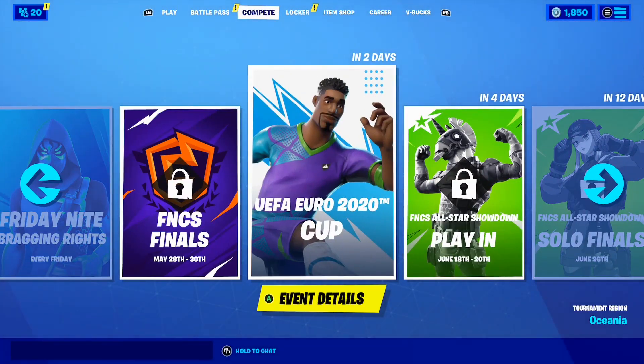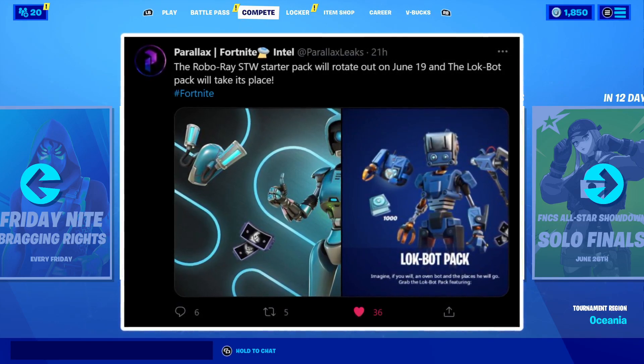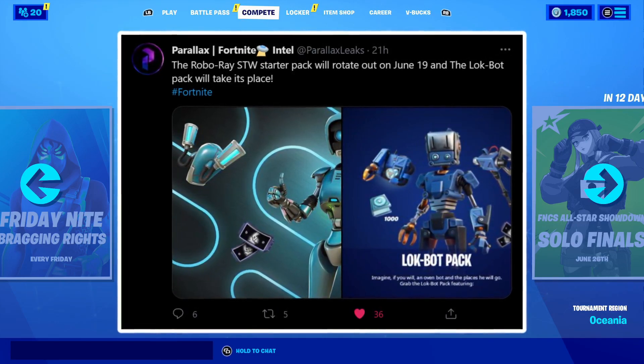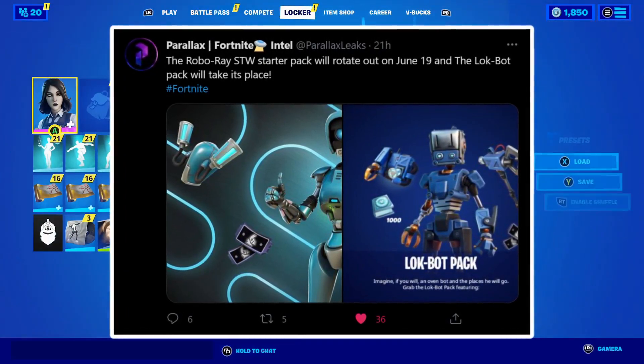This Season 7 pack did get leaked and it's honestly insane. If we take a look at this tweet from Parallax Fortnite, it says the Road Race Save the World starter pack will rotate out on June 19 and the Lockbot Pack will take its place — and oh my goodness, take a look at that, that is the Lockbot Save the World Pack here in Fortnite.